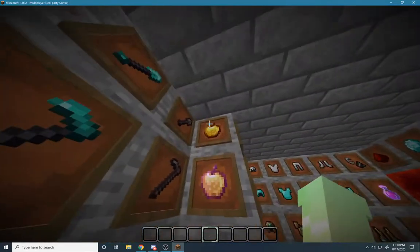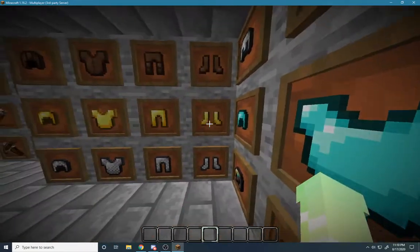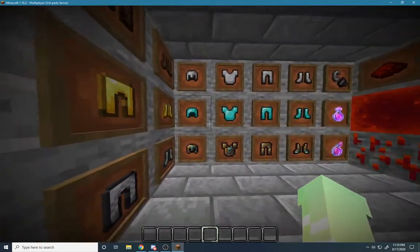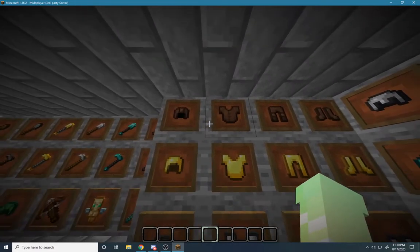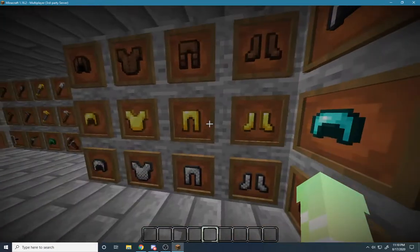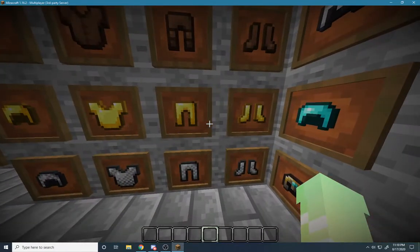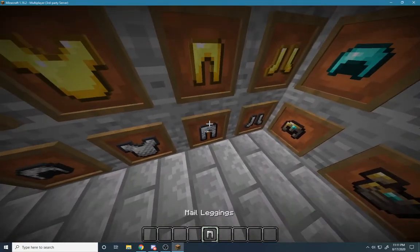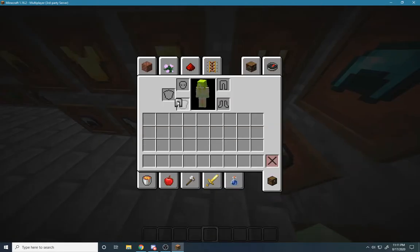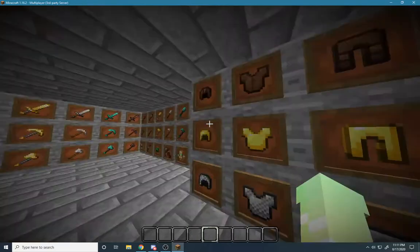And now here's some steak and some apples. Here's the armor — I really like how all the armor looks. Here's all of the, like, weaker armor over here. So there's gold, leather, chain mail. All looks pretty nice, and especially the chain mail, I really like it right here. It just looks so nice — in your inventory and on you.